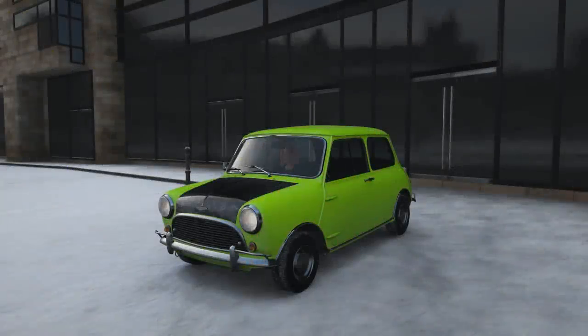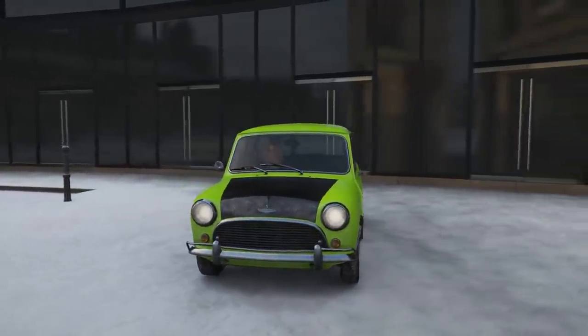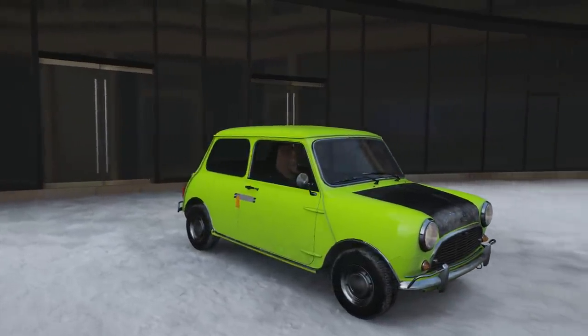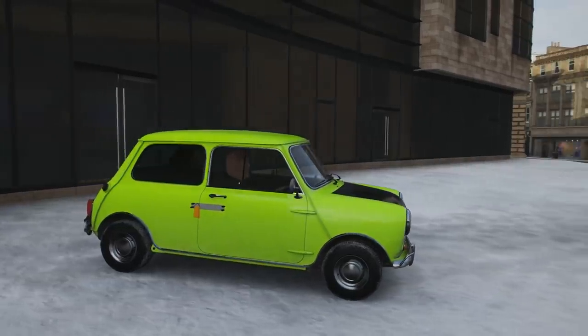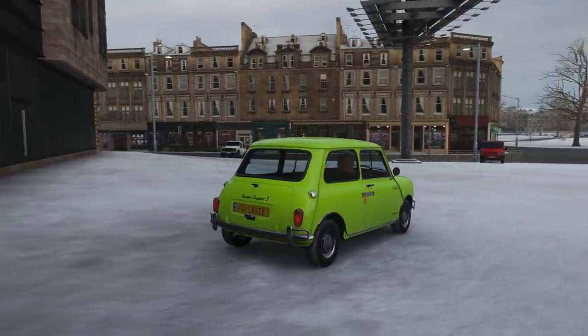Hello and welcome to the show. We are here today on Forza Horizon 4 with another car chase. This particular one is inspired by — well, as you can tell from the vehicle — a very distinctive, very famous vehicle. It is Mr. Bean.